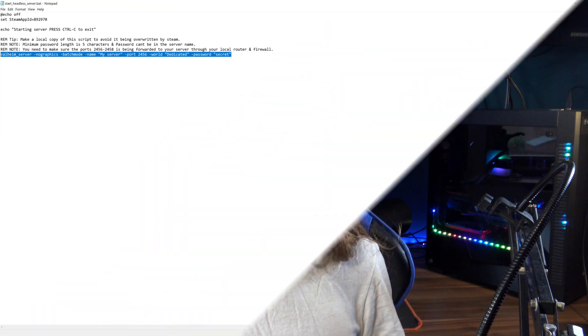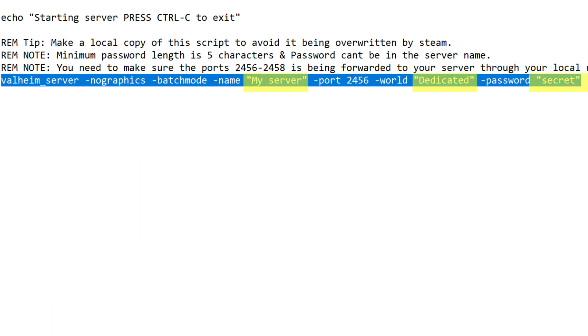It has nothing to do with a headless horseman or anything. In there, between a lot of random information, you will find this command. You simply have to replace the stuff in speech marks with the information that you want. Put in the server name, the name of your world which you want to play on your server — which should be present in your documents folder — and also the password you want. Keep in mind that you have to fill in all three, and none of them can be the same.